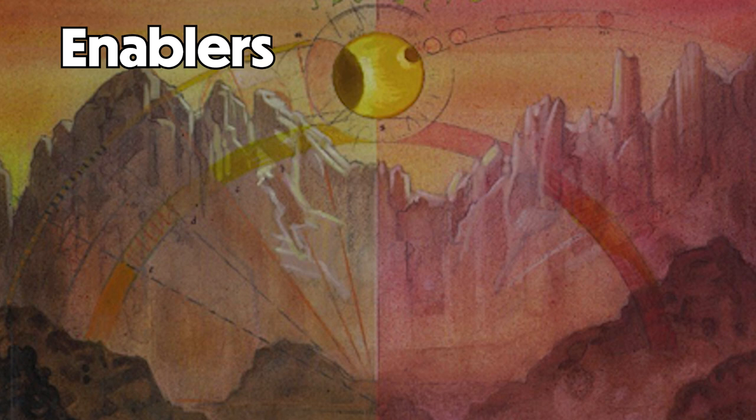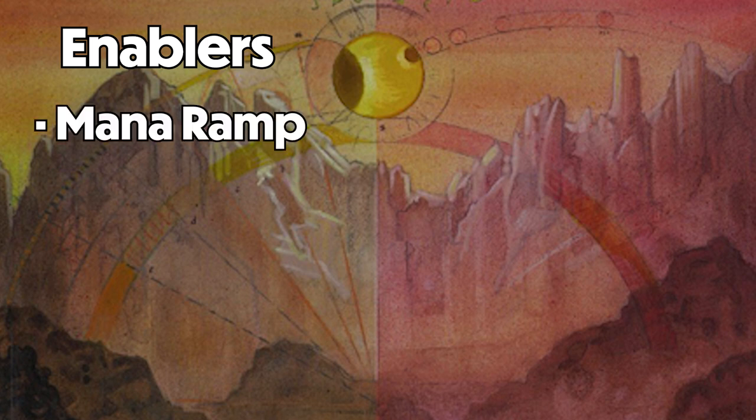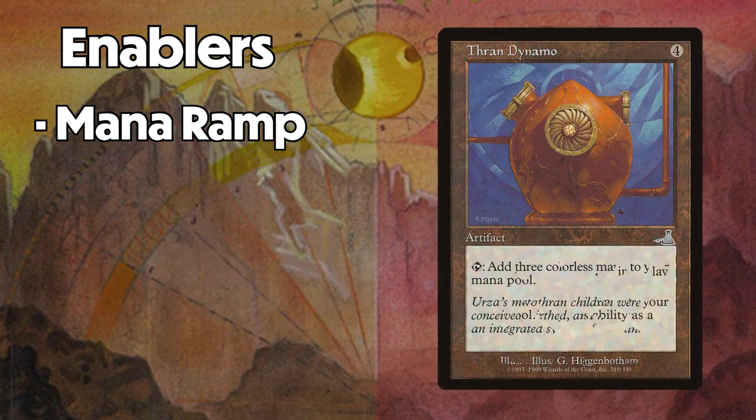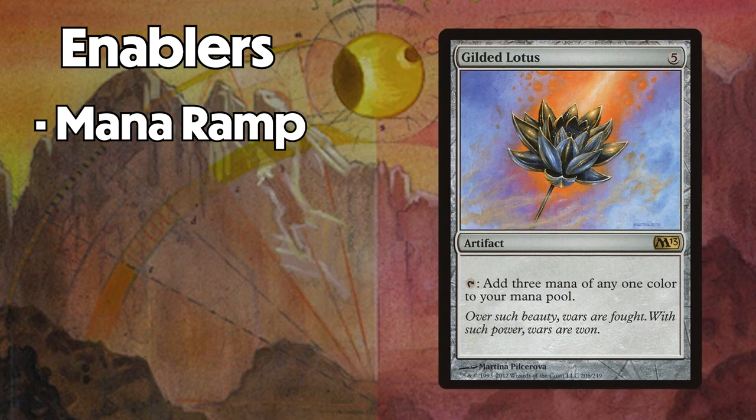The first way to accelerate the combo is simply to use the best mana ramp that hasn't been banned. Here I'm referring primarily to cards like Worn Power Stone, Thran Dynamo, and Gilded Lotus — there are a few good ones that add two or more mana to help turbo out Godot. It should be noted that to play Godot and equip Helm only requires a single red mana and 10 generic mana, so you can take full advantage of rocks that only produce colorless mana.